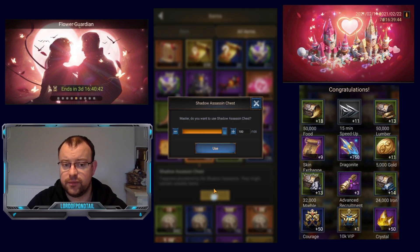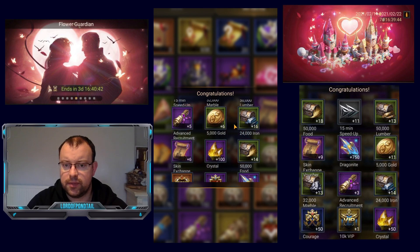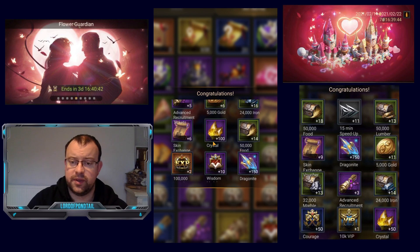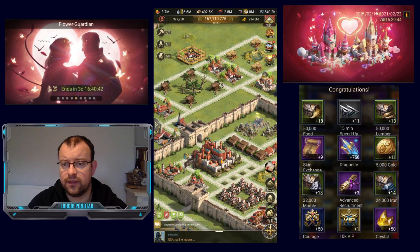Let's see what we get from today's 100 chests in my main account. So: some more speed ups, marble, lumber, five advanced recruitments, a bit of gold, iron, six of the skin exchange vouchers — we'll talk about the exchange shop in a second — 100 crystal, food, dragonite, wisdom, and two lots of 100,000 hero XP. No super recruitment ticket for me today, but hopefully some of you out there will be getting those rewards. So that's how the actual event mechanic works for the next four days.